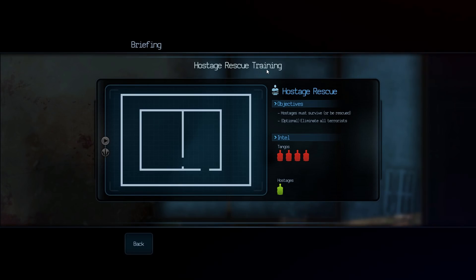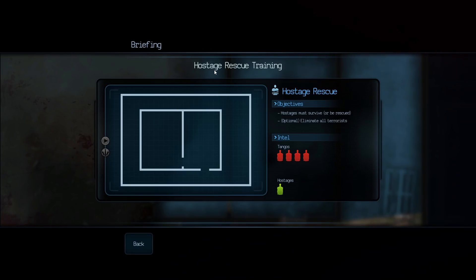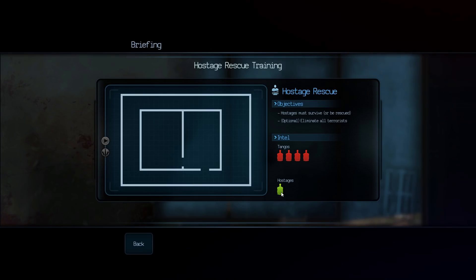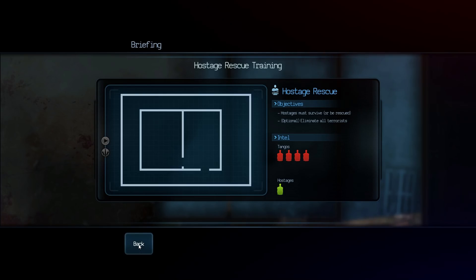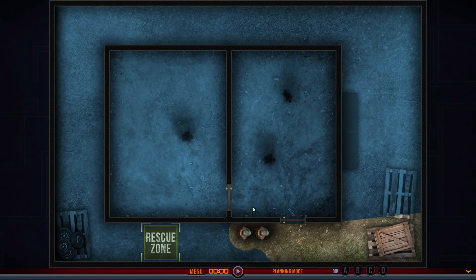I have come to do some hostage rescue training. We've moved away from the go-and-kill-the-terrorists-in-their-houses levels because we've kind of got that down-ish. I thought hostage rescue training was the next logical place to go. Hostage rescue objectives - hostages must survive, or be rescued. Optional: eliminate all the terrorists. The intel is four orange tango men and one green hostage person. The level looks fairly simple. Now I don't know how to deal with hostages - I'm hoping, because it's a training level, some little prompts might appear on screen. So if we resume, this is what we've got - fairly simple, two rooms. I think we get Pimple - are we using Pimple? We've swapped out our crew - Pimple doesn't normally start, it's Badger and Fishcake. Where's Fishcake?